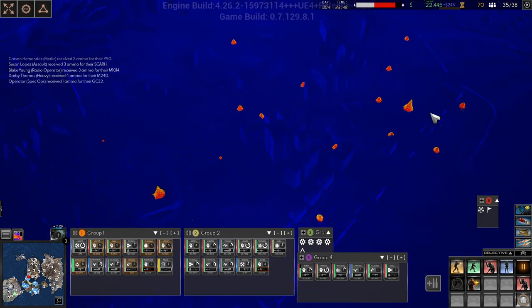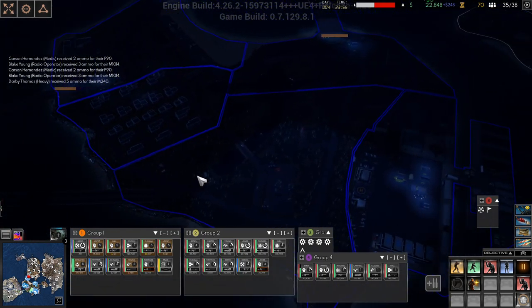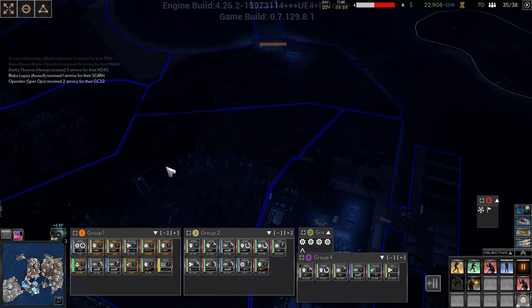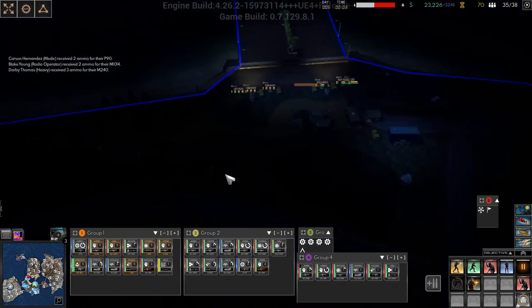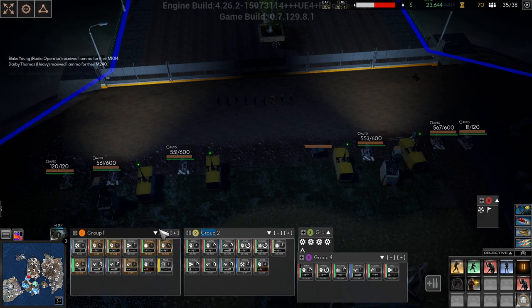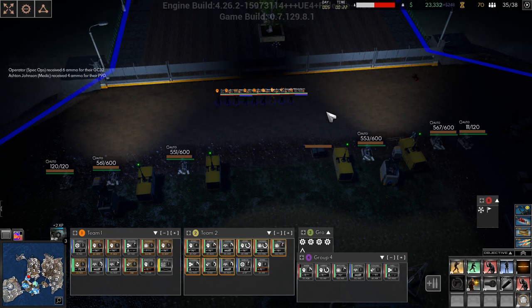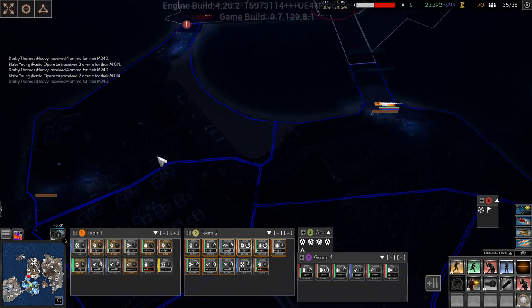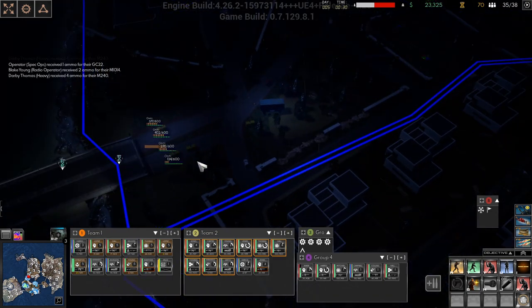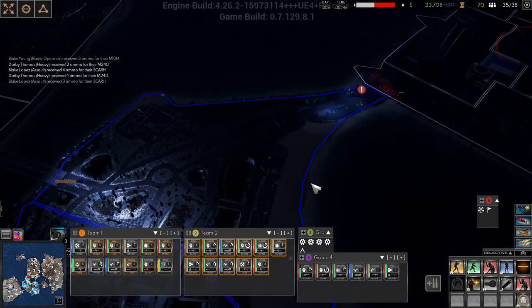I think what I want to do is go take this island to make more money. I actually think that team two - I really don't like the term group two, 'team' seems better to me in a warfare situation. Let's send you over this way, group two come over here and we'll send you into this terrible, terrible area.